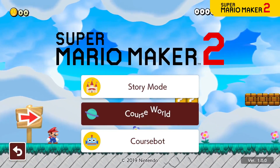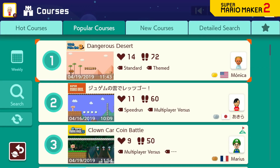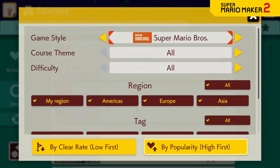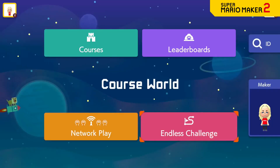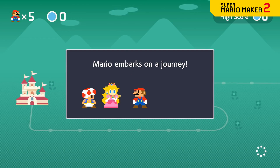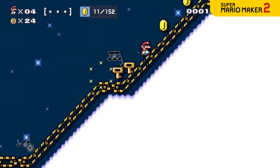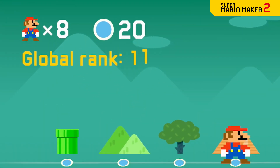Course World is an online hub where players from around the world can share their carefully crafted courses. Browse by popular courses or new courses, or run a search to find what you're looking for. Test your skills by trying to clear as many courses as possible before you get a game over. Select a difficulty and courses will be queued up at random from the full collection available on Course World. You might even earn a top spot on the leaderboards.